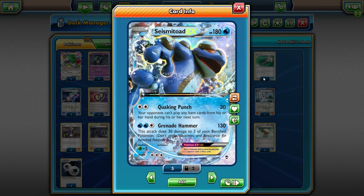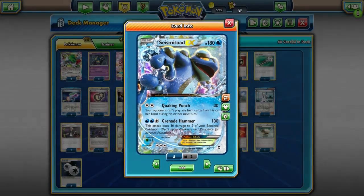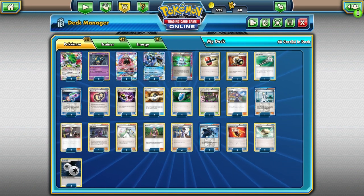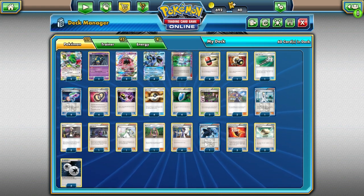In Expanded it's a little bit different. Garbodor is still a thing — Espeon Garbodor, Golisopod Garbodor — they've done well at the recent Fort Wayne regionals. But item decks are still pretty big in Expanded, so Quaking Punch is still pretty relevant, especially with all the new items and tools we're working with in this deck. Quaking Punch prevents your opponent from playing items like Trainer's Mail, VS Seeker, and Ultra Ball — the list really goes on.